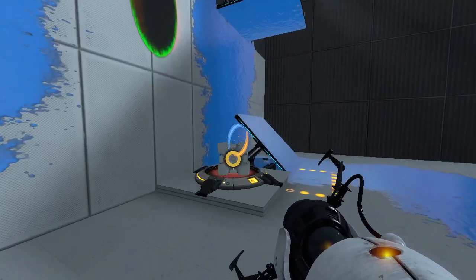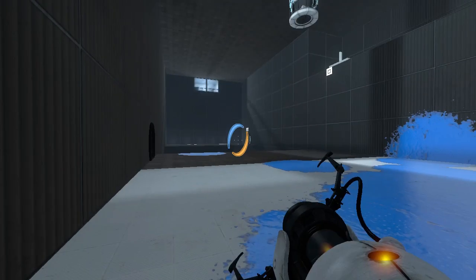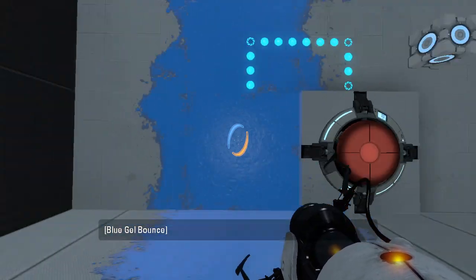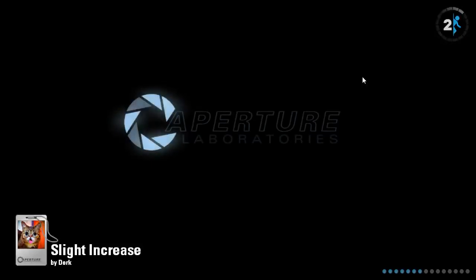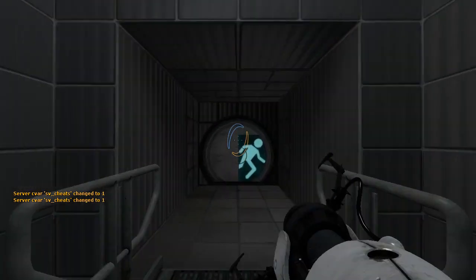We just need to get across there, right? The door's already open. It's been open this whole time. I wonder... This probably won't work, but I still wanna try it. Wait, really? Hold on a sec here. I think I might've broken this map. Because if that's all you need to do, I'm not sure what the cube's for. Or the angle panel.